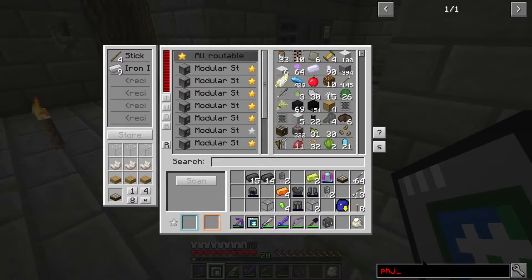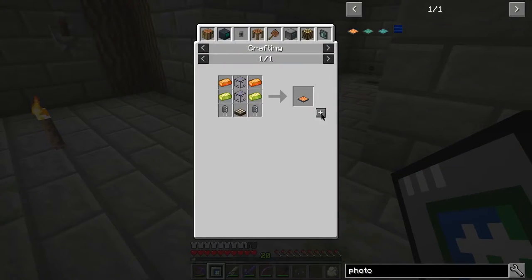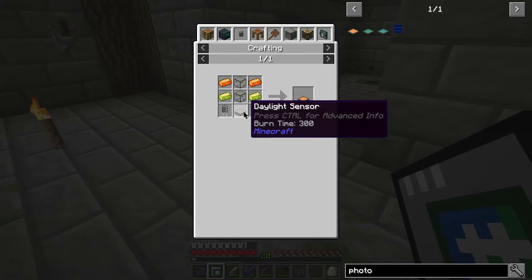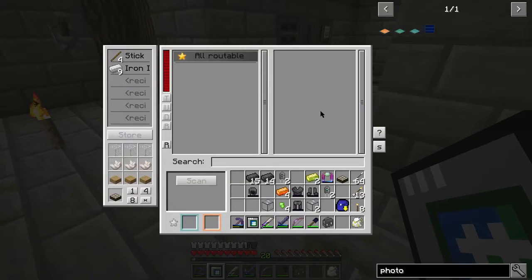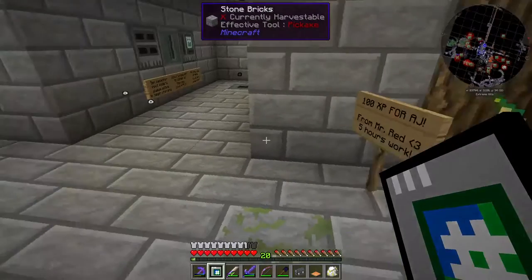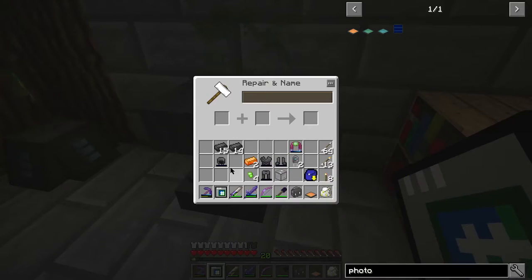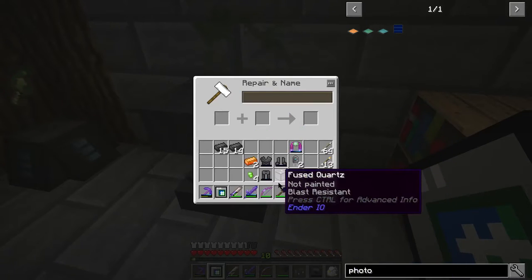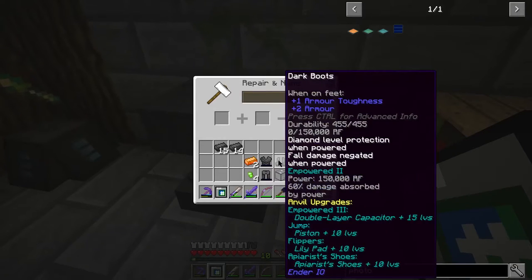I did create another anvil, so let's pop that down. First things first, we'll put the note block on because that's easy. For the photovoltaic cell I have everything here: energetic alloy, vibrant alloy, capacitor, daylight sensor, and fused quartz. Boom — there it is! We're going to go ahead and put that on. That will actually charge my armor every time I am under sunlight — really cool.